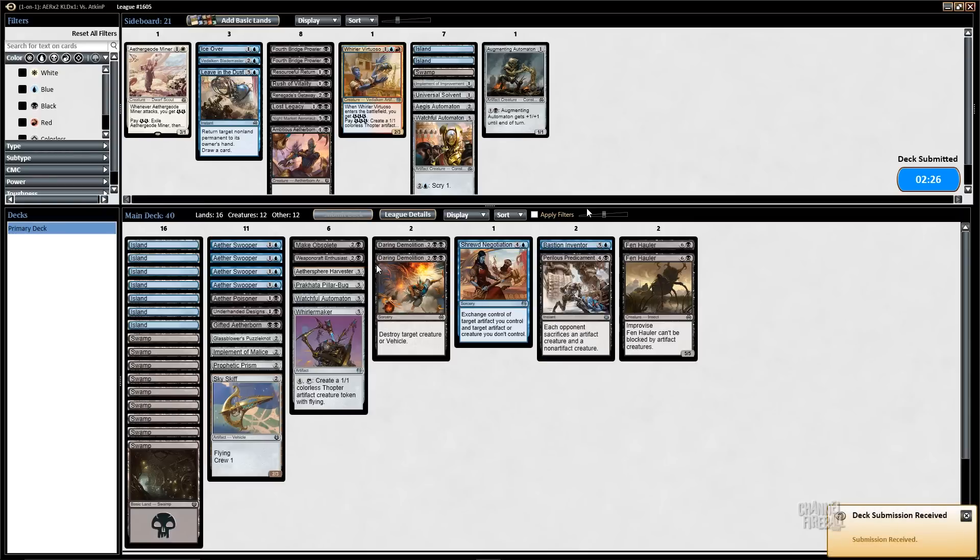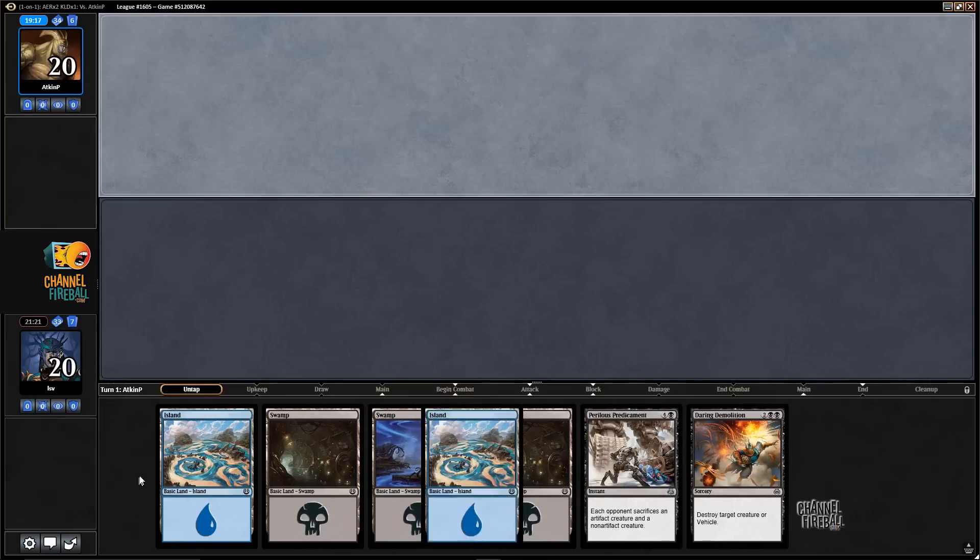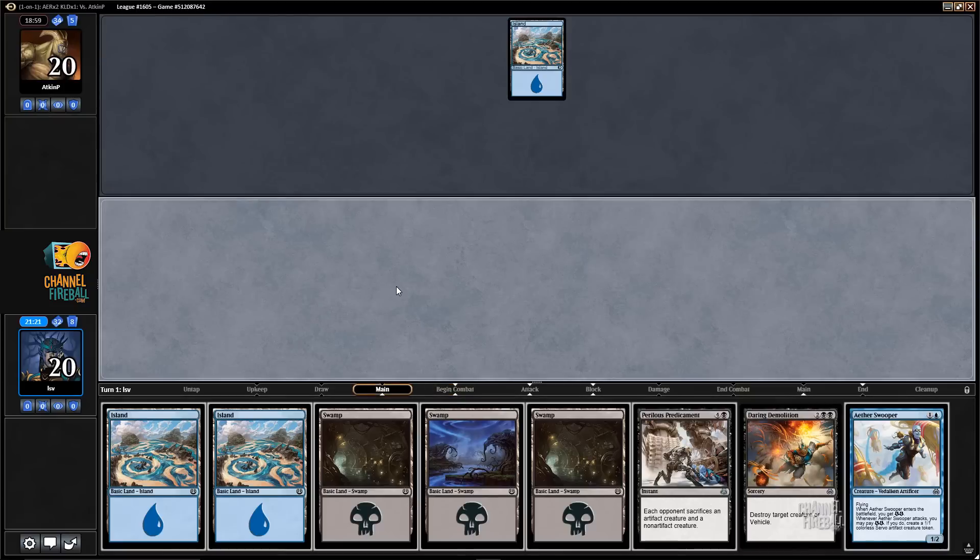Let's see what my opponent is up to. I'm gonna keep this — my opponent's going to six. I think I'd actually rather have Perilous Predicament in my hand here than Augmenting Automaton. I just need to draw something cheap like an Aether Swooper, but going Daring Demolition into Perilous Predicament against an opponent who Mulliganed seems kind of nice, especially since Improvised decks sometimes run a little low on actual threats.